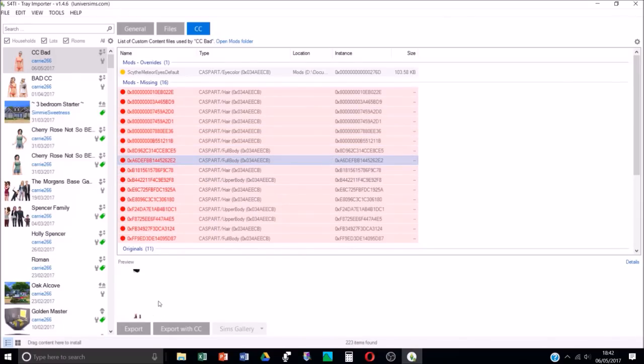The ones without a preview are likely completely broken or invisible. If you're doing bulk cleans, make sure that starting sim is completely naked. If you upload that naked sim to the gallery, you can reuse it - that's what I do. I have a couple of sims in my gallery that are ready to go for removing CC.